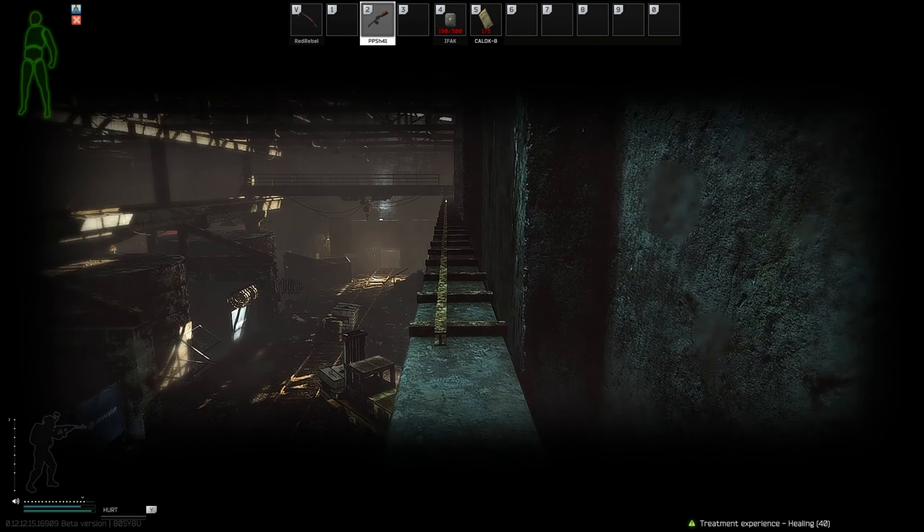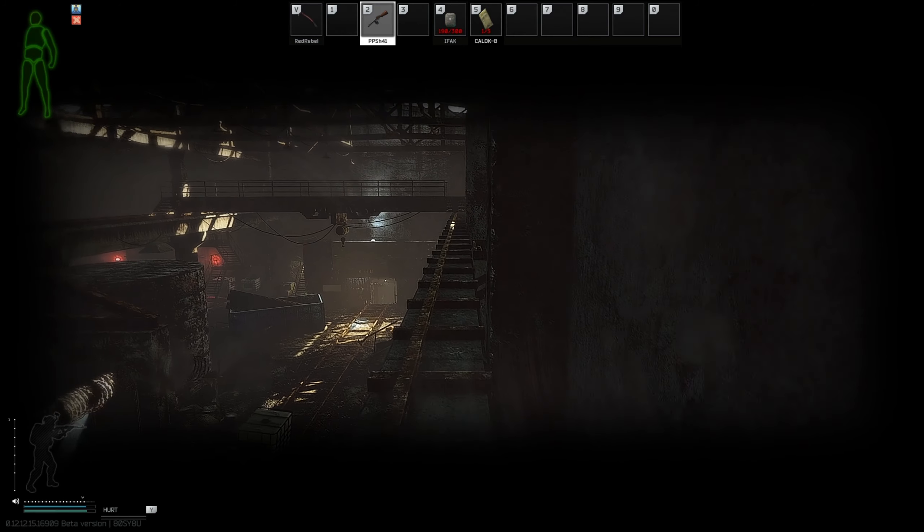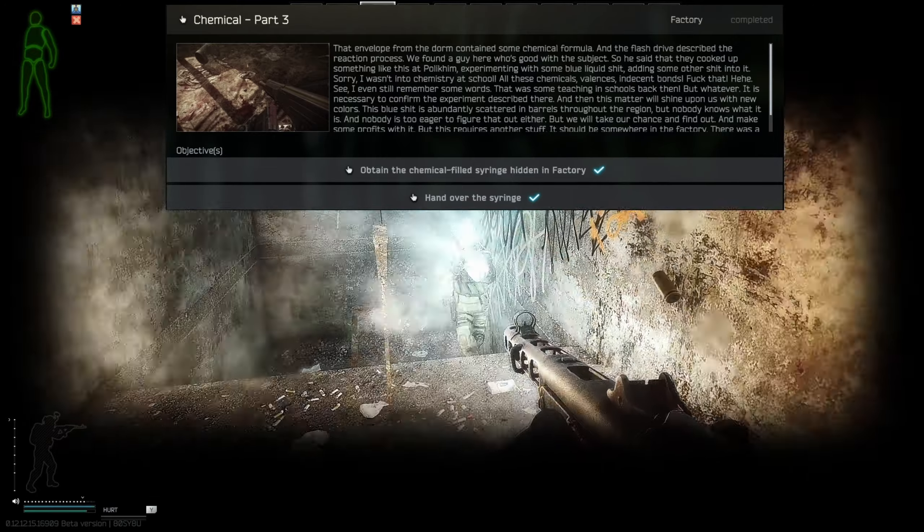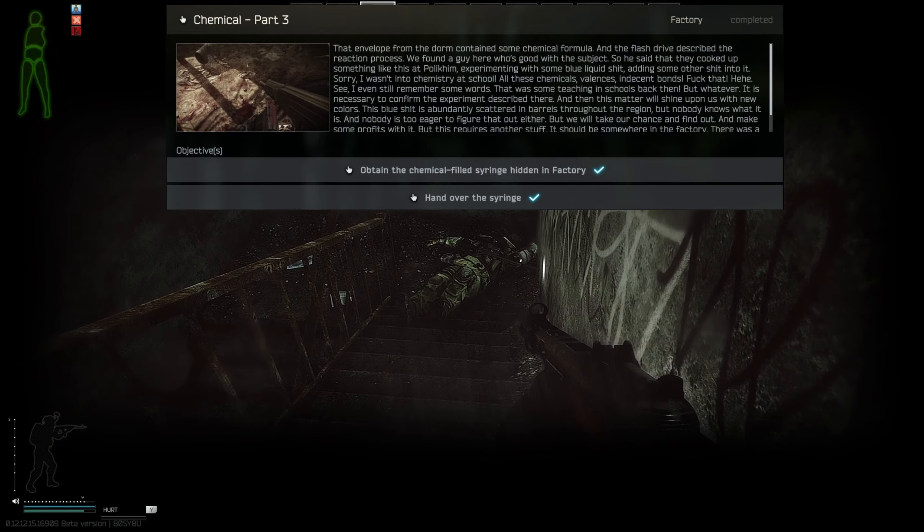How y'all doing? GDB here. Today we're going to be going over the Skier Task Chemical Part 3. For Chemical Part 3, you have to go into the factory and recover a syringe.